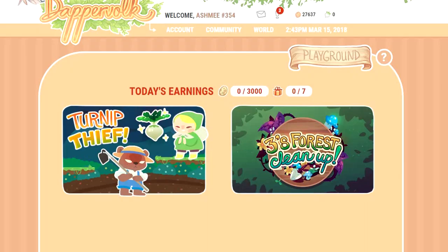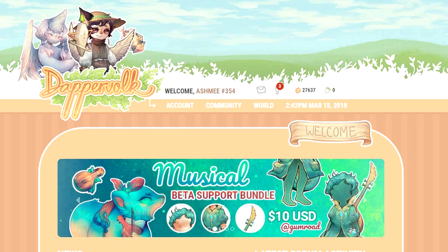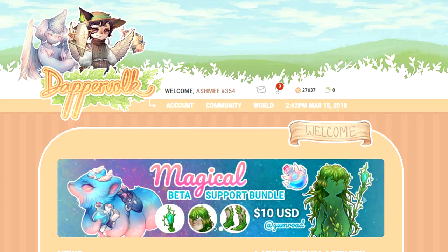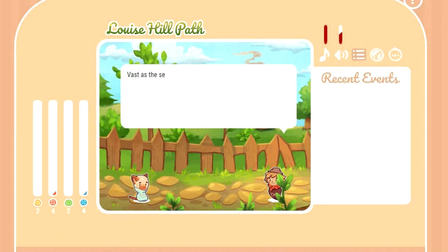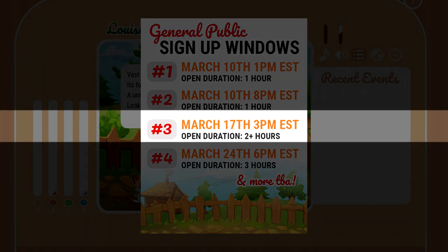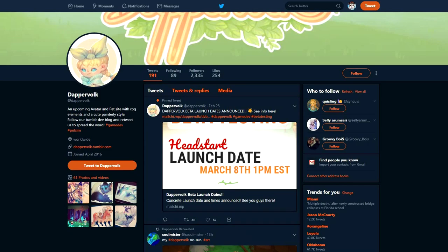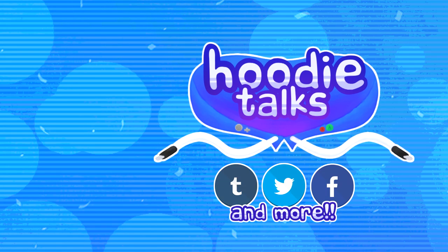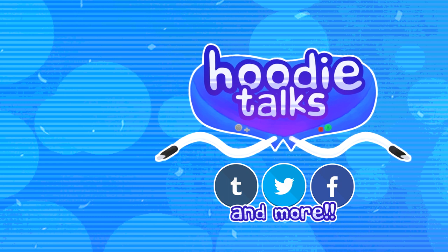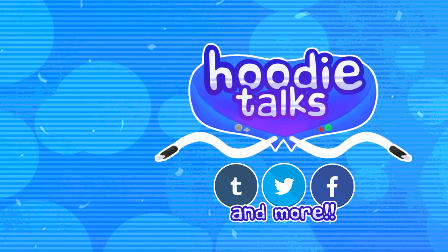So that's all on Dapper Volk's minigames and Dapper Volk in general for now. Good luck with your minigame playing, and be sure to let me know what you guys think. Tell me in the comments if there are any tips and strategies I didn't mention that you'd like to share. If you aren't participating in Dapper Volk's beta test right now and think you might be interested, the next open registration window is going to be on March 17th at 3pm EST. I'm going to put links to all of Dapper Volk's social media accounts in the video description too, that way you can read up and keep tabs yourself. Thanks for watching — my social media and links are in the description as well, and if you want to see more Dapper Volk content from me in the future, be sure to click subscribe on your way out. Thanks again, and see you next time!